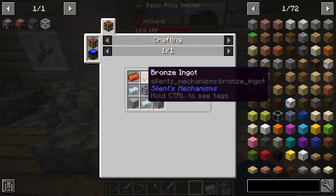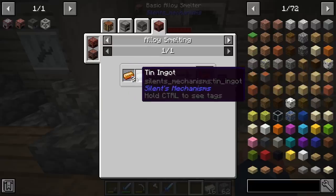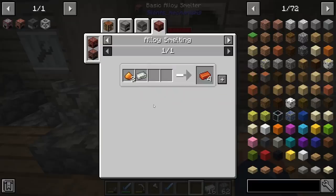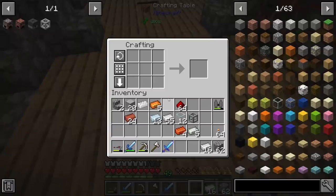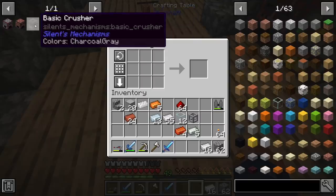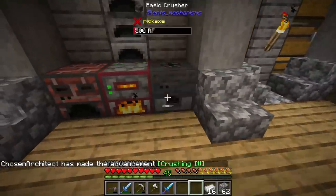That's exactly how much we need to make the crusher. The crusher is going to allow us to double our ore output - double the amount of ingots per ore - which we definitely need, since you want to limit the amount of mining you do. We need some aluminum for the basic crusher. It's going to be a little bit slower but we'll start getting two ingots per ore.